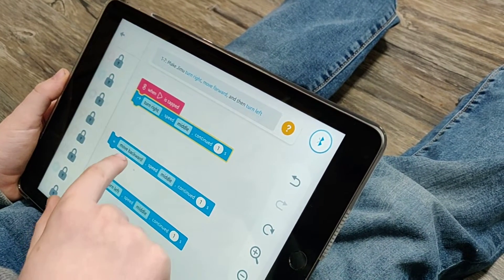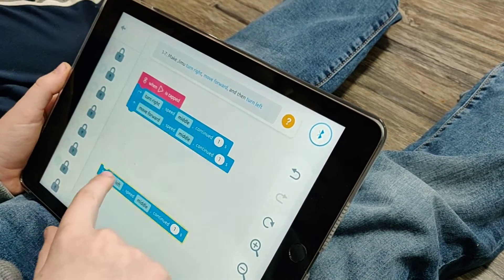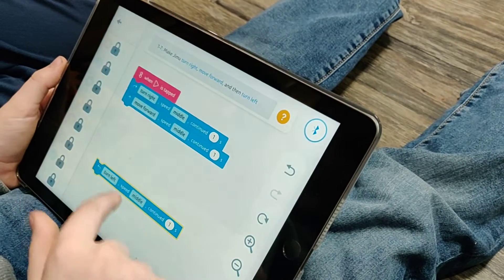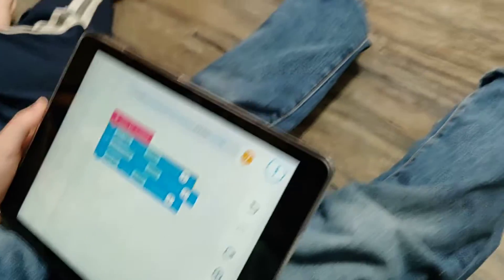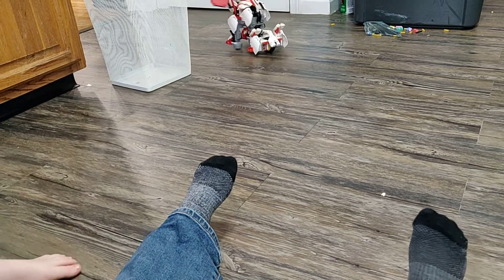So edit that one and drag that in. And then this one — it's forward. Then we want him to turn left. Allie, do you mind moving him into the center again?